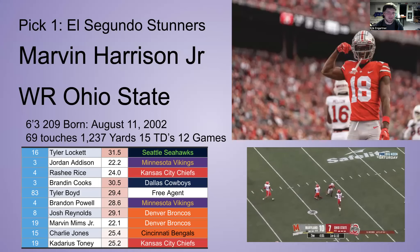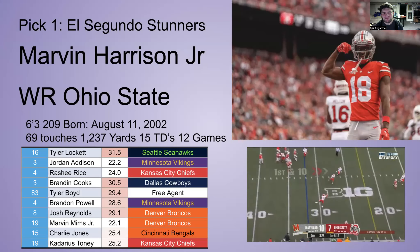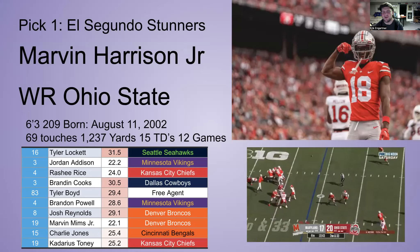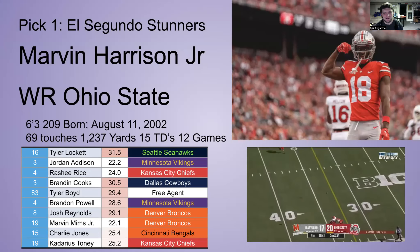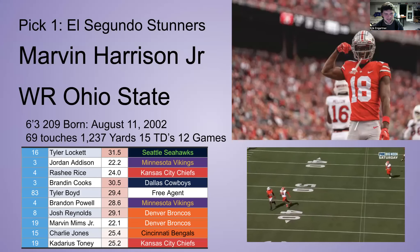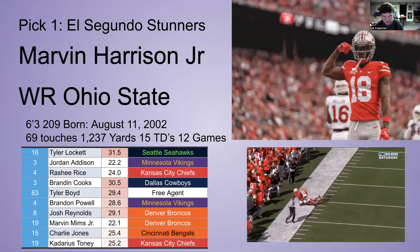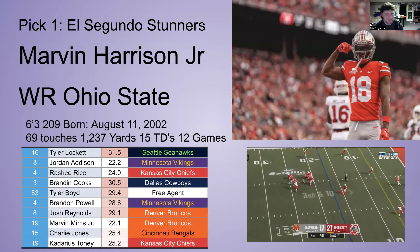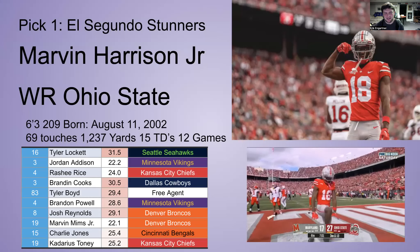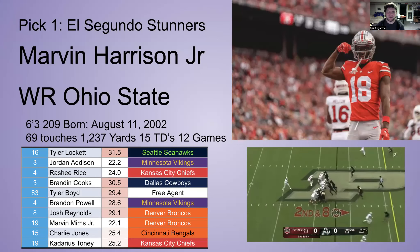Kyle McCord transferred, Syracuse maybe. Harrison did more with less. The Giants could use receivers, and the El Segundo Stunners definitely can use a guy like Marvin Harrison. The Rashid Rice situation is up in the air, Toney is getting a little older, they drafted Jordan Addison last year, and Brandin Cooks is on the old side. No-brainer — Marvin Harrison Jr. number one overall.